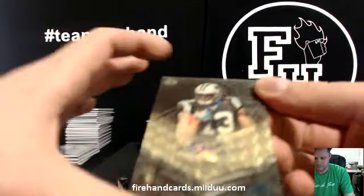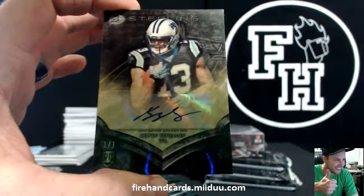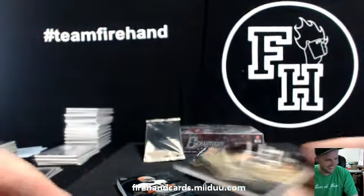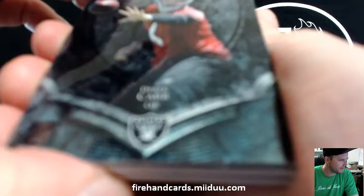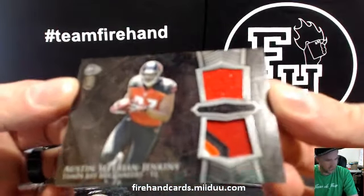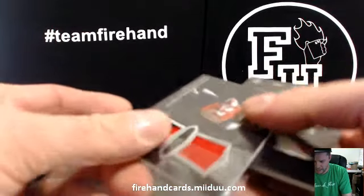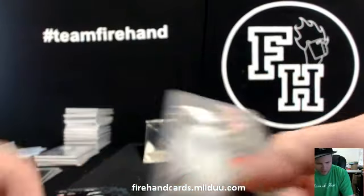Alright, hurry up Jose, here we go. Derek Carr — can't blow this out. Derek Carr, Kelvin Benjamin to go with the Super Fractor. Justin Gilbert. Safarian Jenkins jersey in three color, four-color patch. And Devontae Freeman, continuing his assault on the break. LJ Maya. What a birthday it's been — got dragged through the dirt only to come out victorious with the Bowman Sterling break.